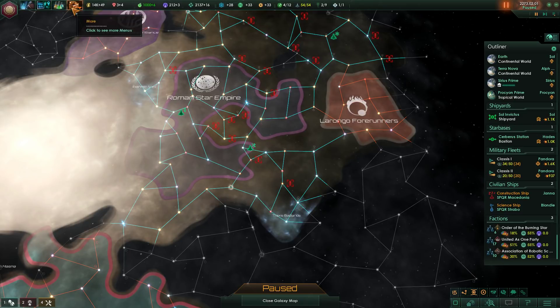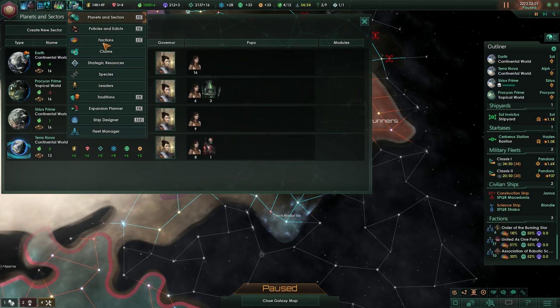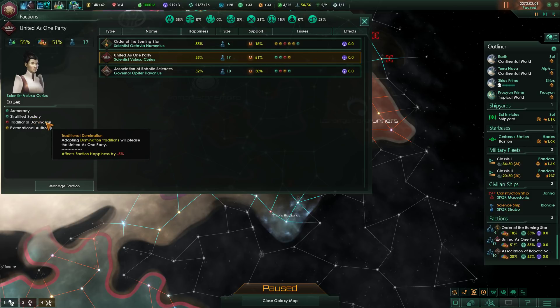We also need to check out our factions. The biggest faction right now is the United as One party, led by one of our scientists. They're autocratic — imperial or dictatorial authority will please them. They want a stratified society, whether through a caste system, limited citizenship, or slavery purging. Traditional domination and having subject nations will also please them. We can keep them happy relatively easily — faction support is at 51 total, and happiness is relatively high.